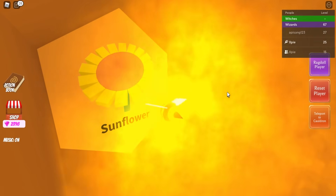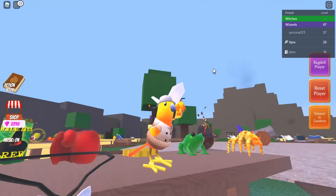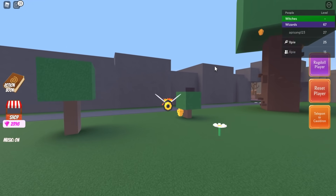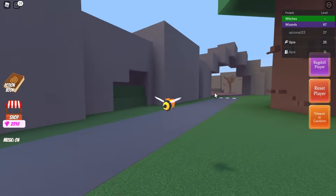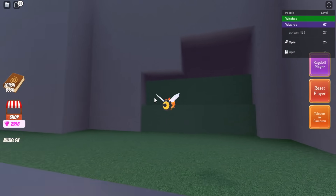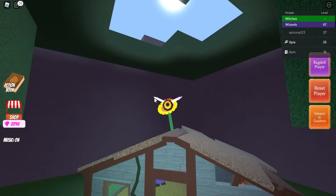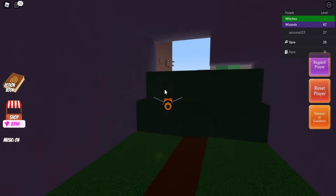For the sunflower, head to Oz the Wizard — he's near the spider cave, in the cave right behind the sleeping bee. Above the house there will be a sunflower; just touch it and repeat the process. That leaves only one more flower.